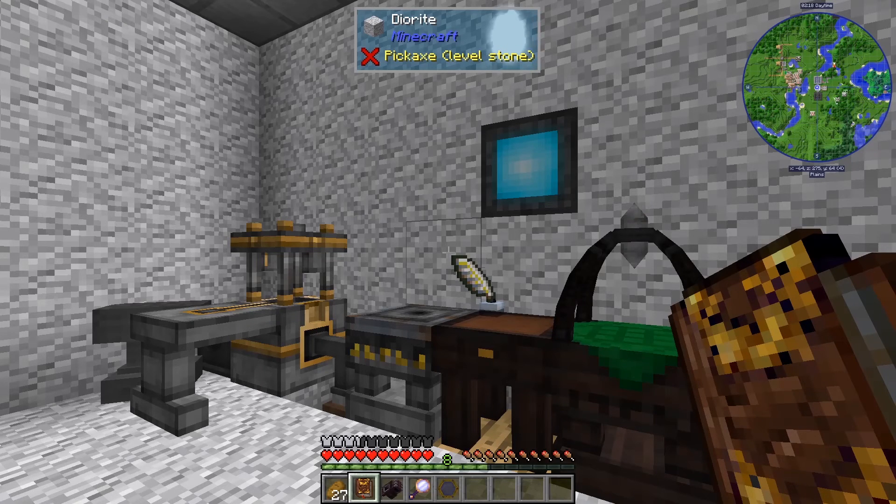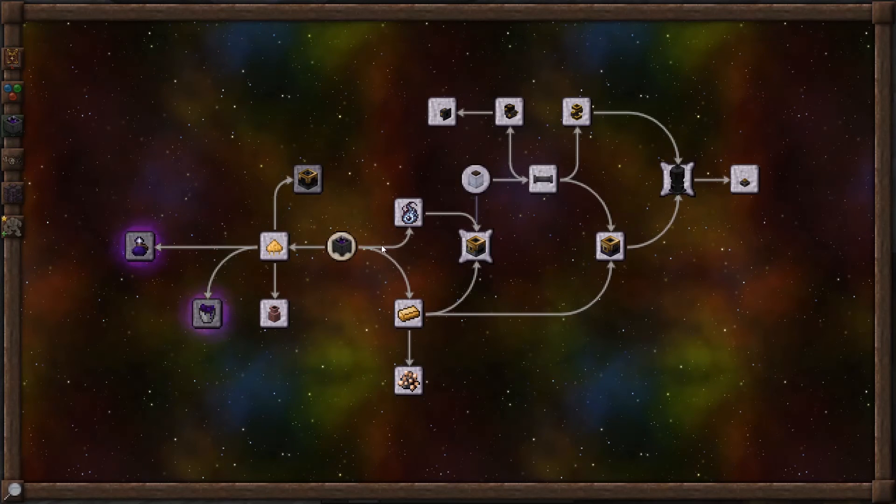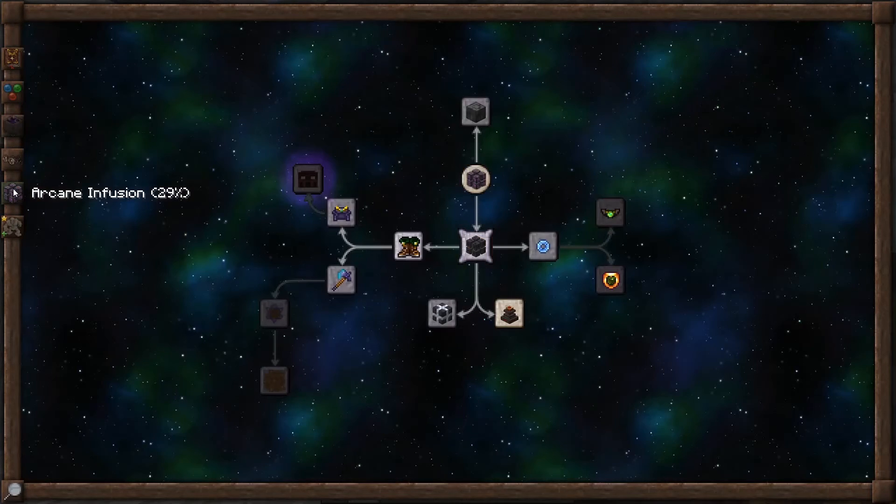Hi, this is John. Welcome back to Thaumcraft Quick for Thaumcraft version 6. In this episode, we're going to be taking a look at elemental tools in the Arcane Infusion tab.